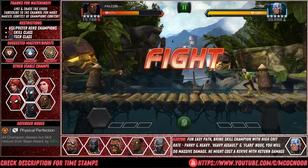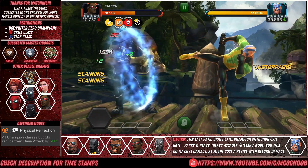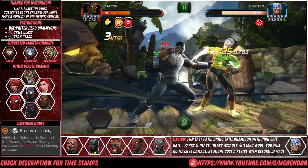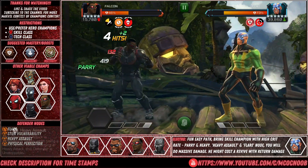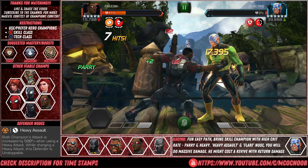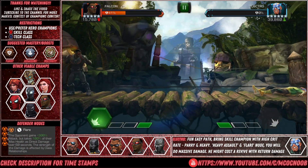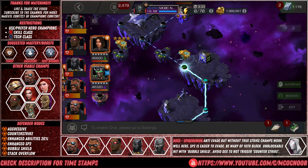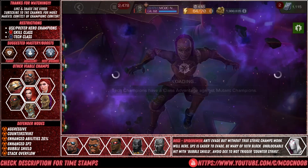The final defender before the boss is going to be Electro. He might hurt you if you use another champion and take the Electro damage — it might cost you 1 or 2 revives. If not, just bring a champion that can bypass it or parry and heavy your way through. You have 5 champions, so even if you lose 1 or 2 it's fine, but you can likely do it with 1 champion.